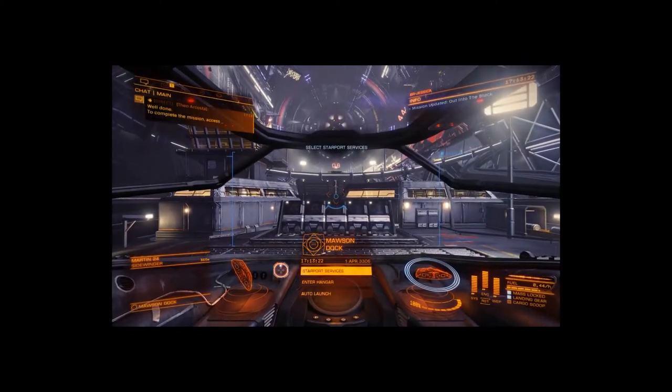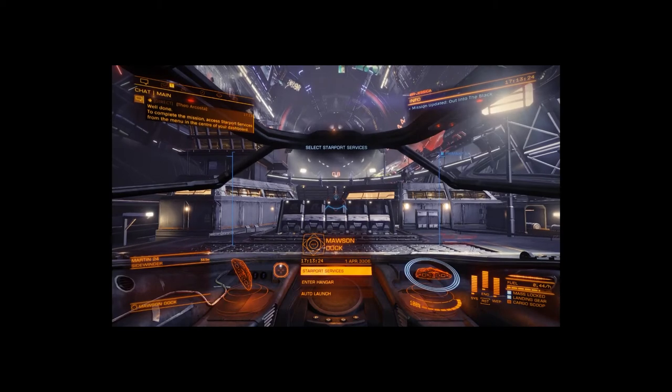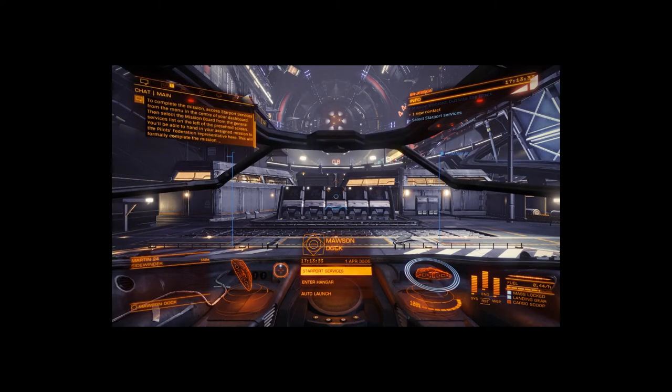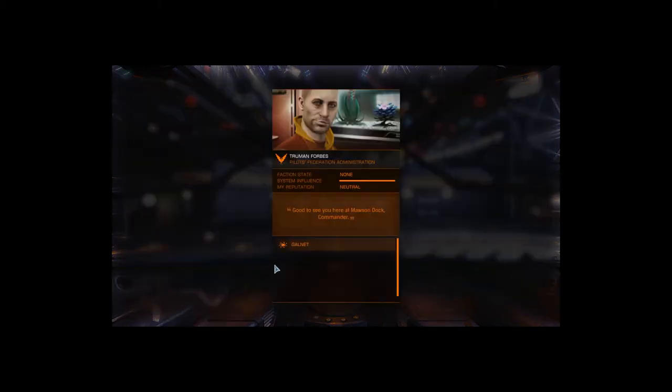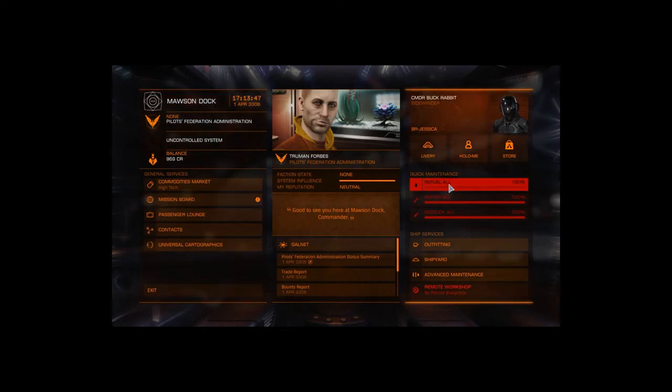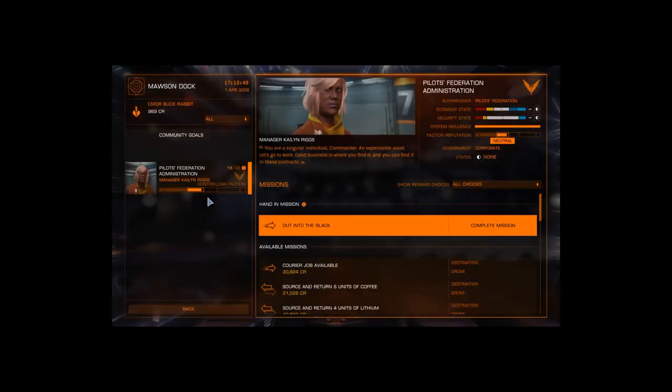Well done. To complete the mission, access Starport Services from the menu in the centre of your dashboard. Then select the mission board from the General Services list on the left of the presented screen. You'll be able to hand in your assigned mission to the Pilots' Federation representative here. This will formally complete the mission. Go ahead to Starport Services, go to the mission board.